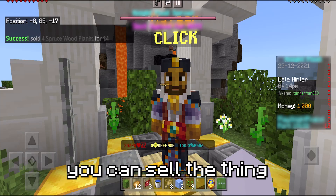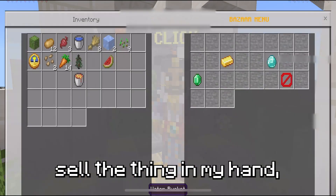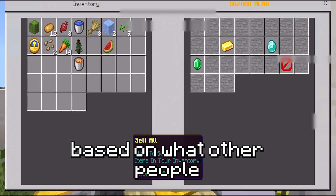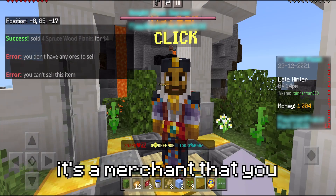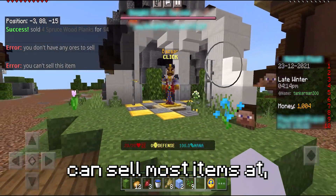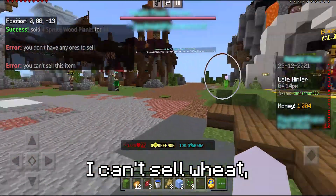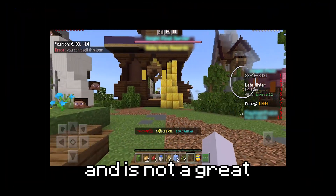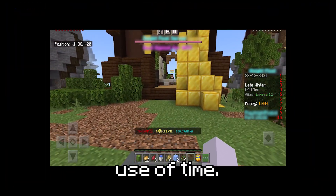No. You can sell the thing in your hand, except it didn't correctly sell the thing in my hand, and it doesn't look like you can actually buy items based on what other people are selling them at. It just seems like a merchant you can sell most items at, but for some reason I can't sell wheat, which is very strange. It seems to be very broken and is not a great use of time.